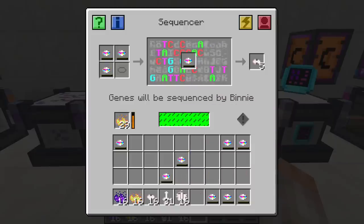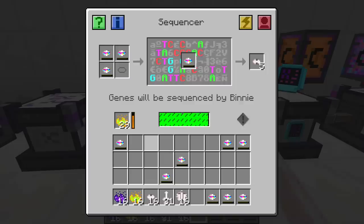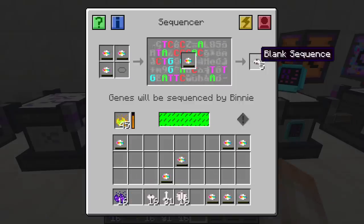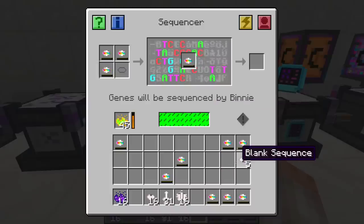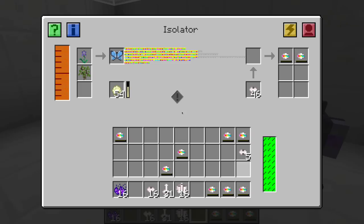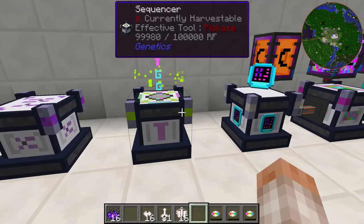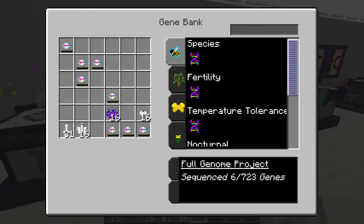The sequencer takes a solid 15 minutes to sequence your DNA. You put in your DNA sequences and drop them in. Slowly more and more letters start to appear — you can mouse over it and it says it's partially sequenced, 34% done. It will take a really long time and a lot of power. It also uses fluorescent dye — that goes here — and DNA dye goes over here. Once sequencing is done, the blank sequences become wiped out, the same as the originals. You dump them back in and you didn't lose anything; they were simply added to your gene bank.